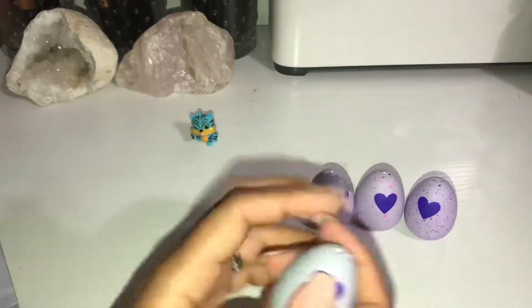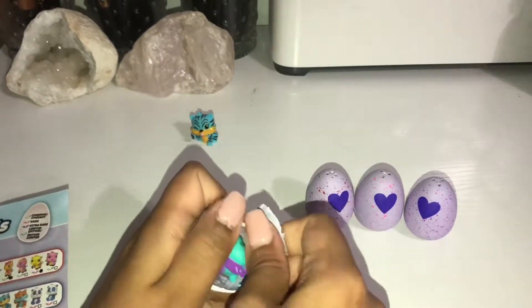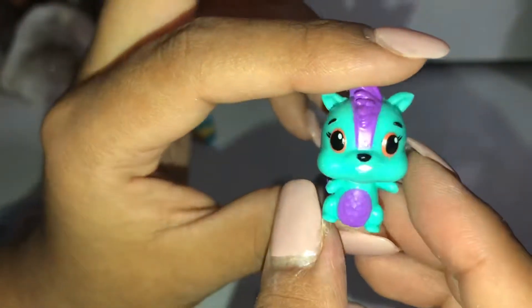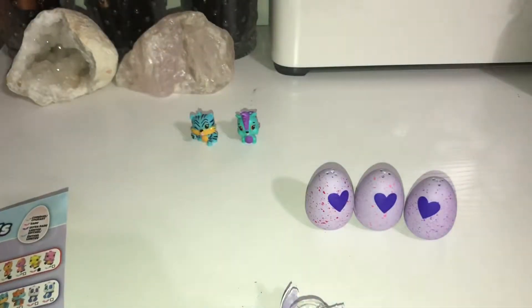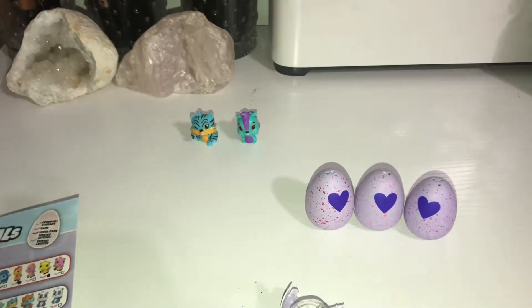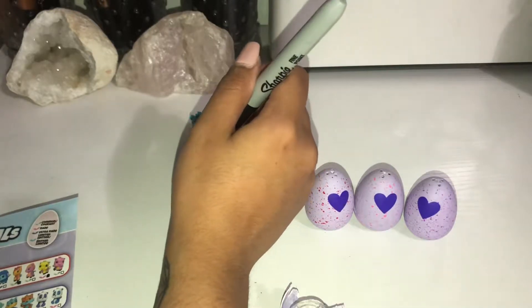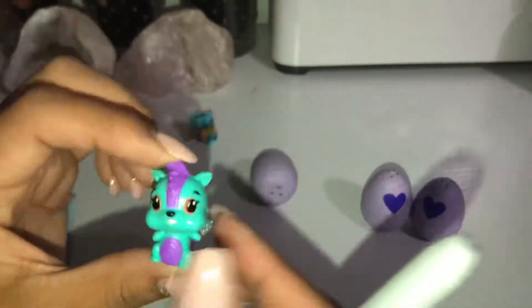So let's go ahead and crack into the forest one. And we got a little skunk — he's super cute with his silver wings, making him a common. Wait, is he a squirrel? I'm so confused. So this little guy right here is the squirrel.